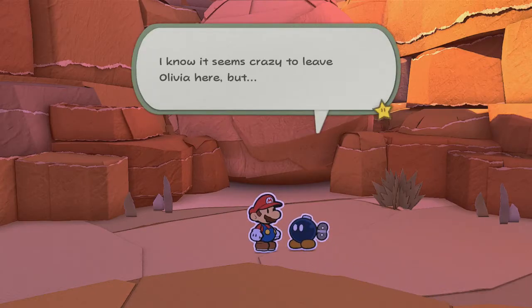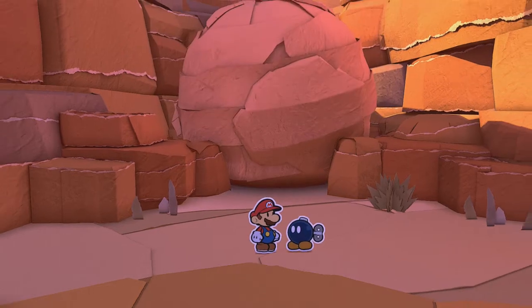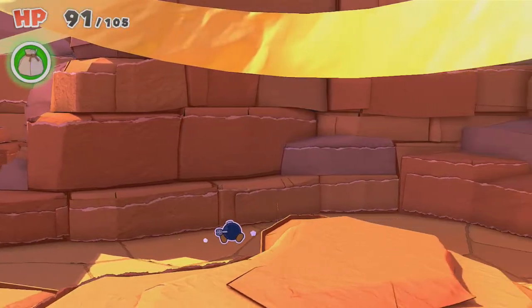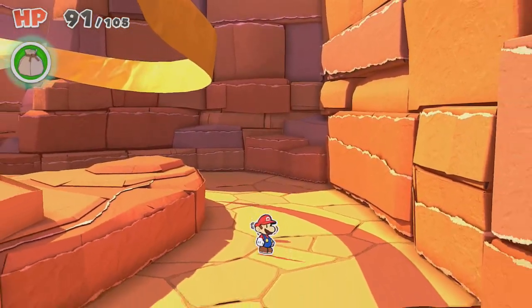I know it seems crazy to leave Olivia here, but I need you to trust me, Big M. I am going to backtrack all the way back to Toad Town, go to the port, and see what we can do. I'll see you guys in a few.